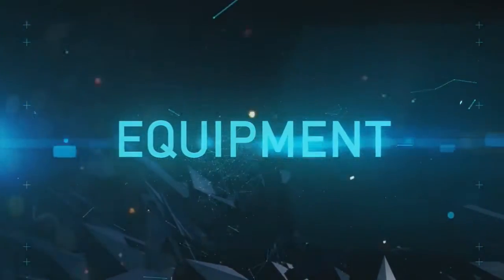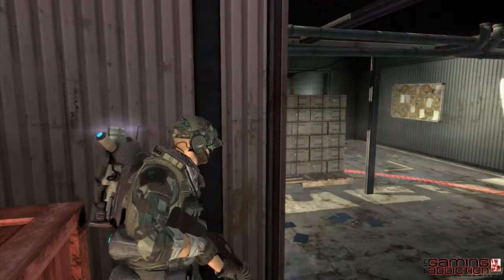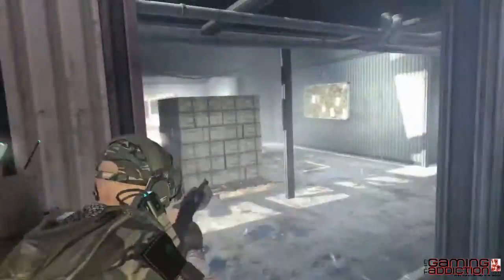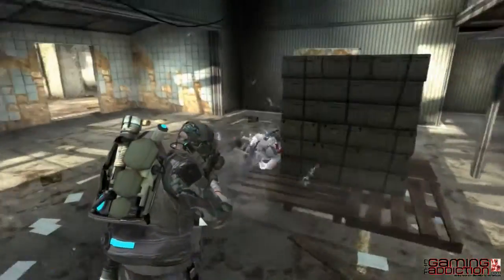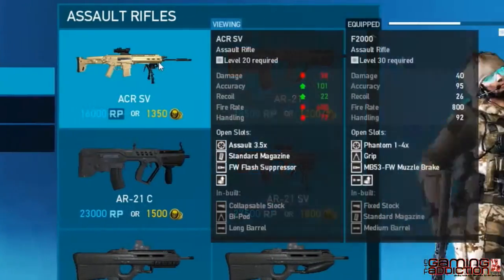As any quality soldier knows, knowing your weapons and gear is often a matter of life or death. Ghosts are no exception. Each ghost has access to a detailed overview of every piece of gear in their arsenal. When looking at gear to purchase and equip, core characteristics are displayed and are available for easy reference.